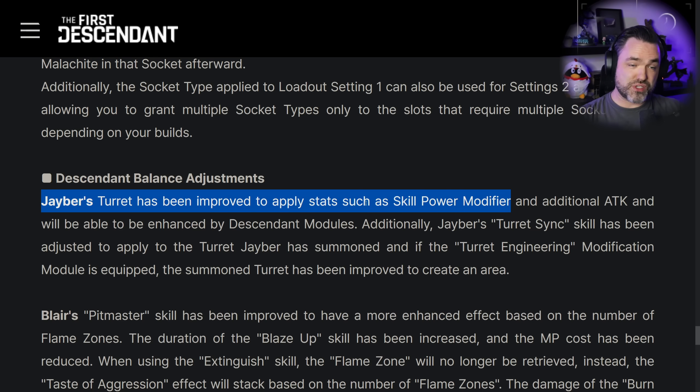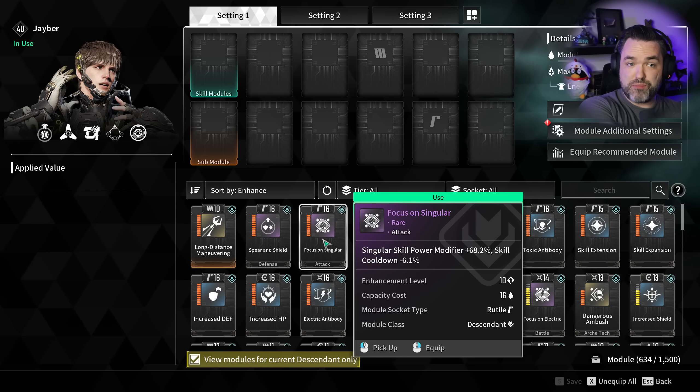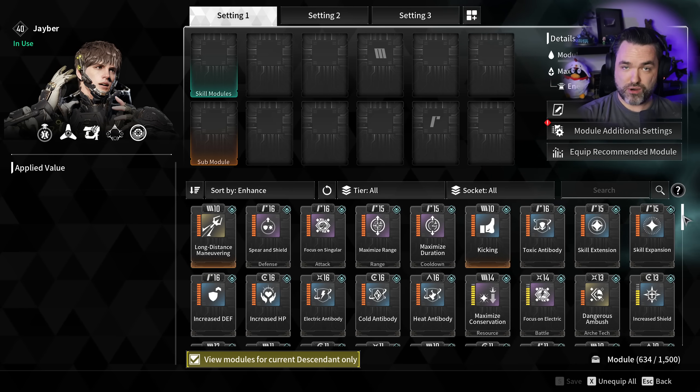It's important to know what kinds of skill power modifiers there are in the game. There is a skill power statistic - your base skill power - and several ways to increase it. Then there are types of skill power, like singular, fusion, tech, and dimension, which are separate modifiers for abilities in those categories. And then there is a skill power modifier, which is a runtime scaler that increases or decreases your skill power. For example, focus on singular increases singular skill power modifier, which is a skill power modifier of type singular.